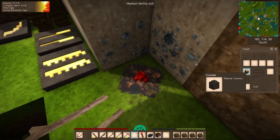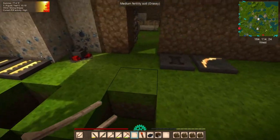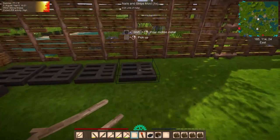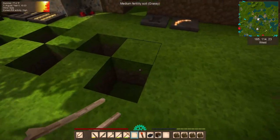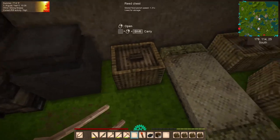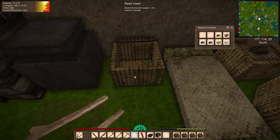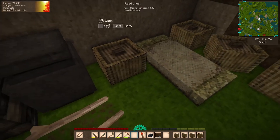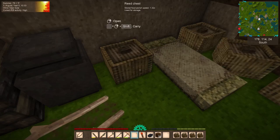I'm going to stick that crucible back in there since it's literally empty. Now I'm going to go over here - how much do I need? Each one of these - yeah, so I need 200. I need 200 copper. Not that one, this one.